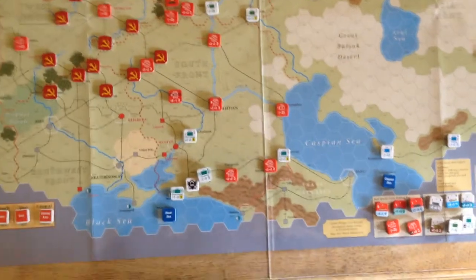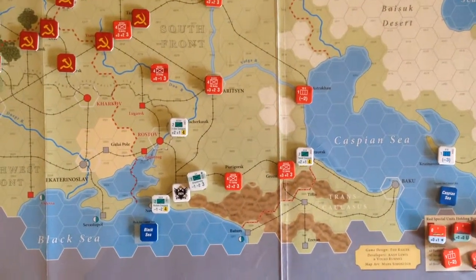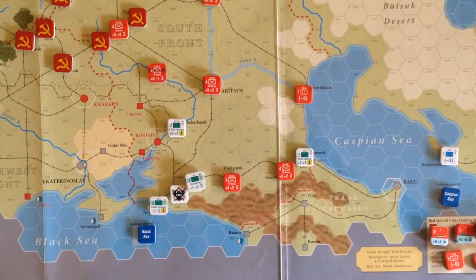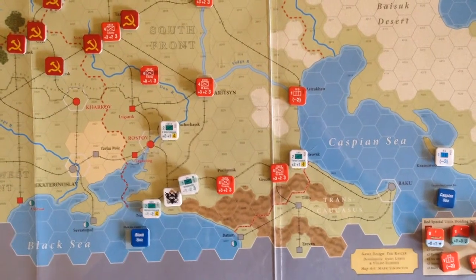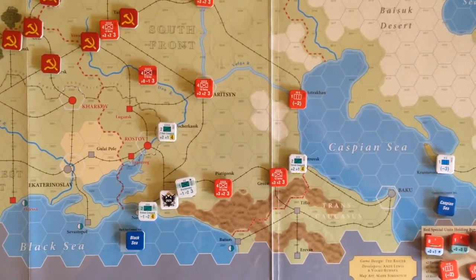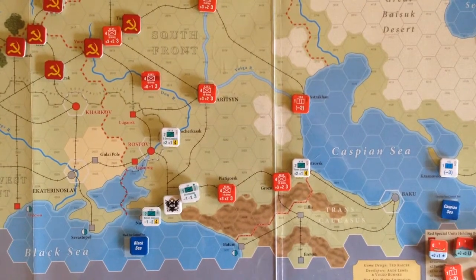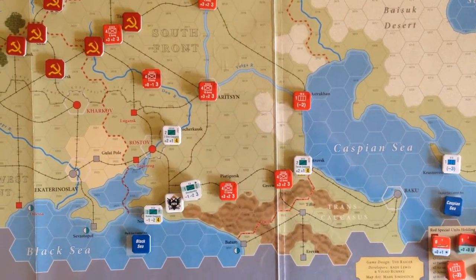If we move down to the south, we can see the armed forces of South Russia — the AFSF. They're in a pretty interesting position as well. There are two red armies between some white units there, and if we draw the logistics chit early, they'll actually be out of supply. Hopefully we can get that going, because that's a huge advantage if we can flip those armies and eliminate them early.